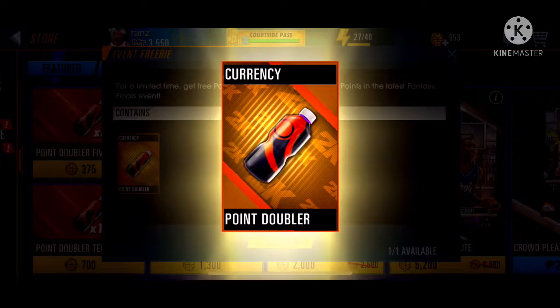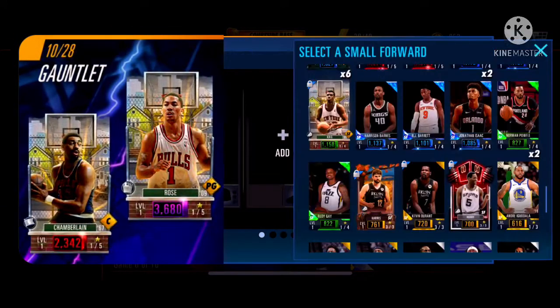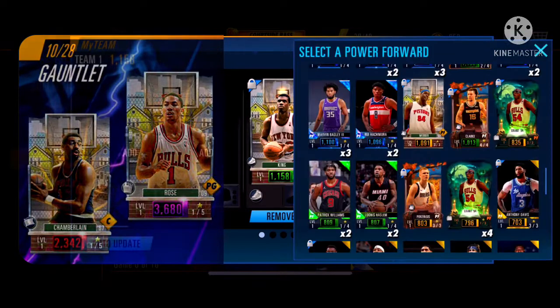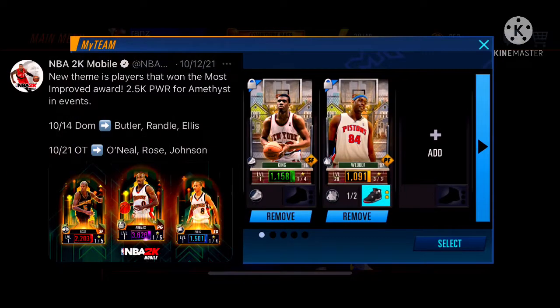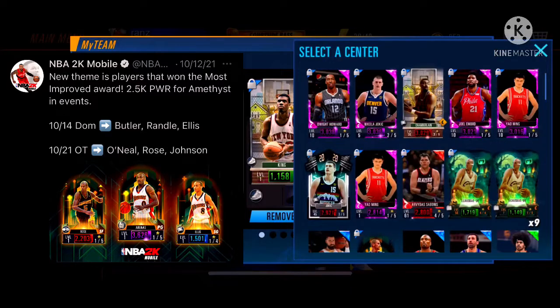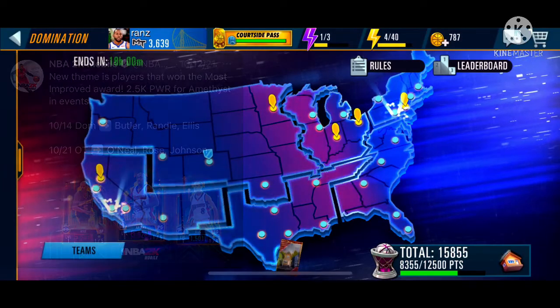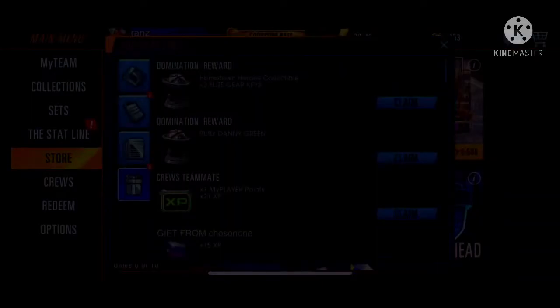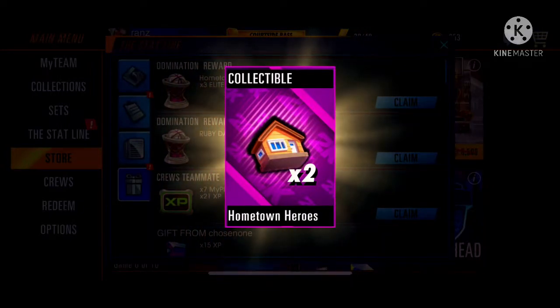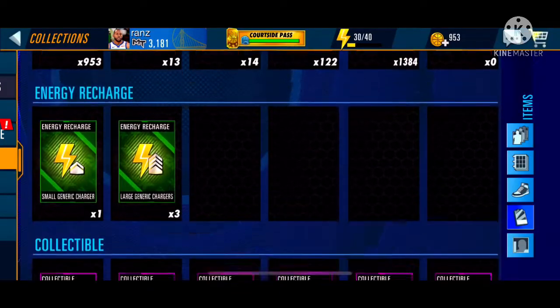In the last gauntlet event, you should have already crafted Bernard King and Seaweb. If your My Team power is at least 2.5k, you should also have Wilt Chamberlain. If you played the last mini dome and got all the collectibles, you should have three Hometown Heroes collectibles.